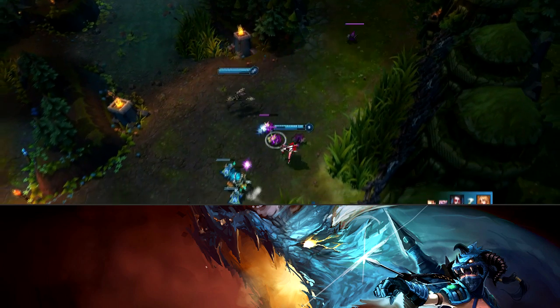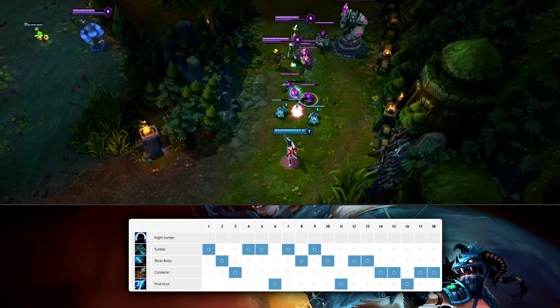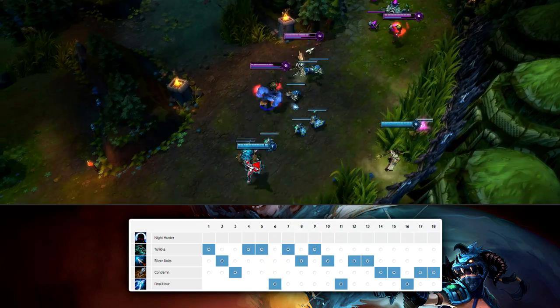So for skill order there are 2 options, but I prefer taking Q first, then W and then E, taking a point in your ultimate whenever available. This gives you great repositioning and allows you to abuse the stealth in your ultimate more effectively.